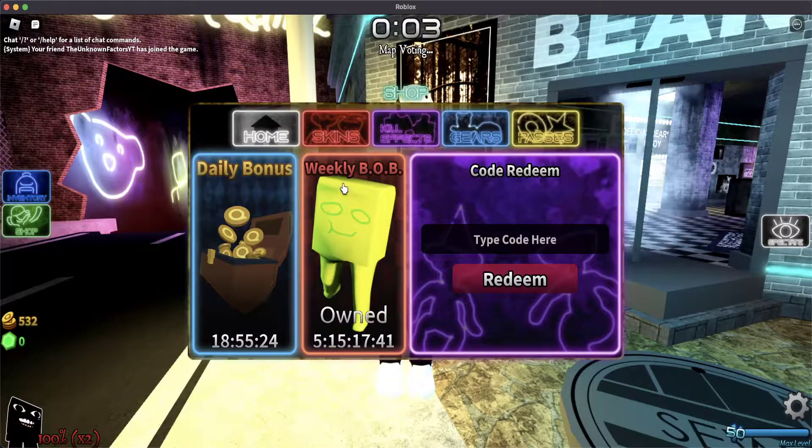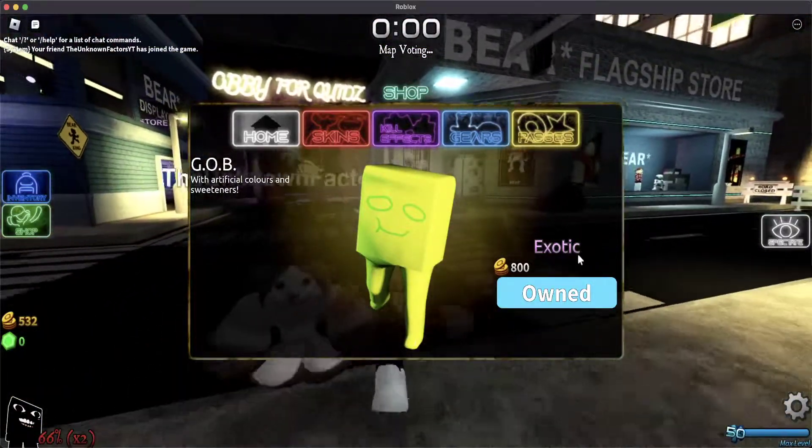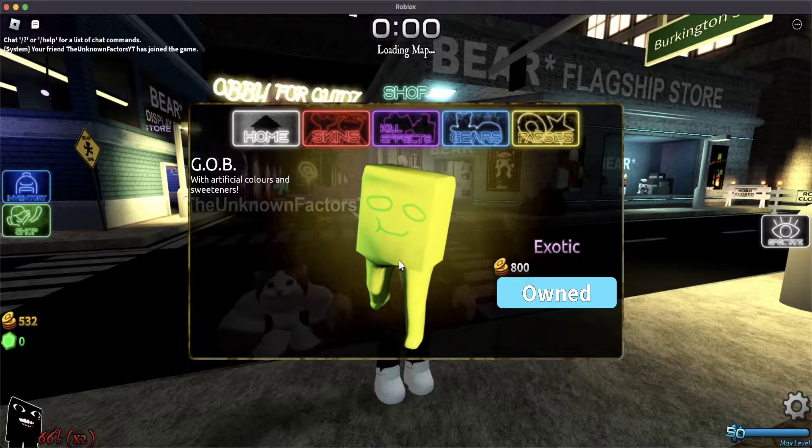So if we go to the shop now, we go to weekly Bob. We have Gob with artificial colors and sweeteners. It's an exotic type, so it's our second exotic Bob. I think it's 800 quid.